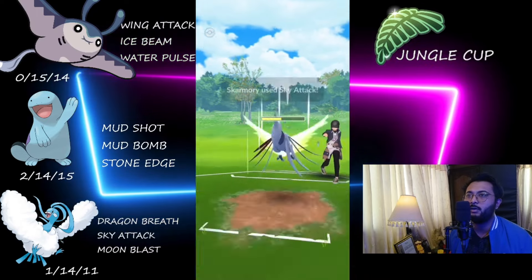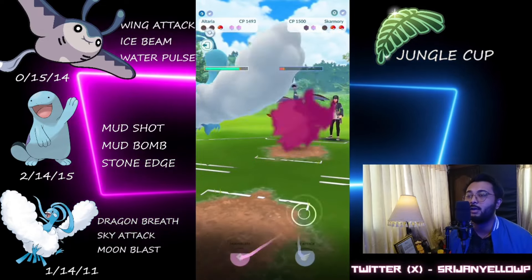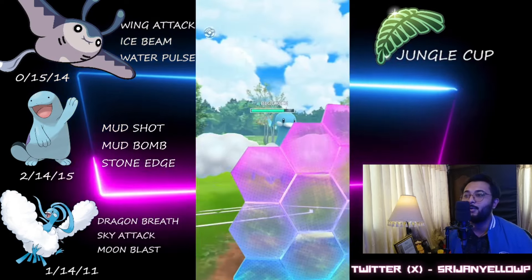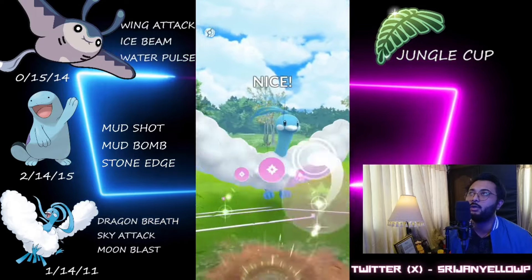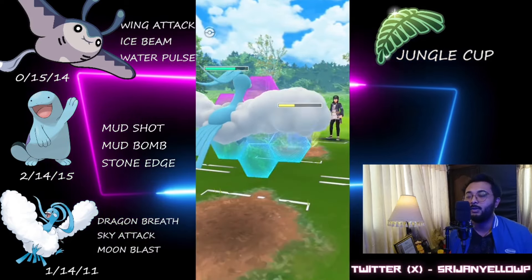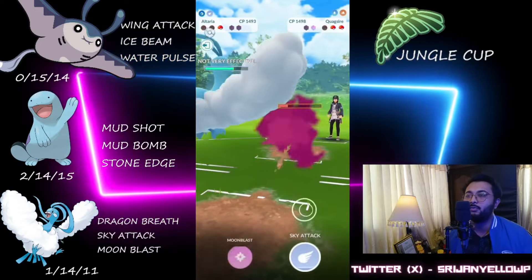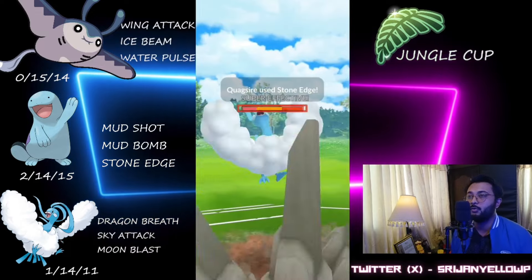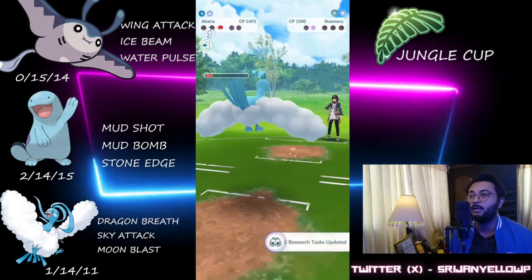This Stone Edge will take them out since they threw the Brave Bird. Quagsire is a bulky Pokemon — it took one Brave Bird and one Sky Attack. They are still not swapping and I'm now 100% sure they are ABA weak to Fire. I'm definitely shielding — we shield the Brave Bird correctly and it's a Quagsire at the back. We can tank one Stone Edge and we've still got one shield. We land the Moonblast. They throw the Stone Edge, we shield it, and we can tank another one. Don't throw the charge move at them — they cannot reach Mud Bomb or Aqua Tail. We take the victory.